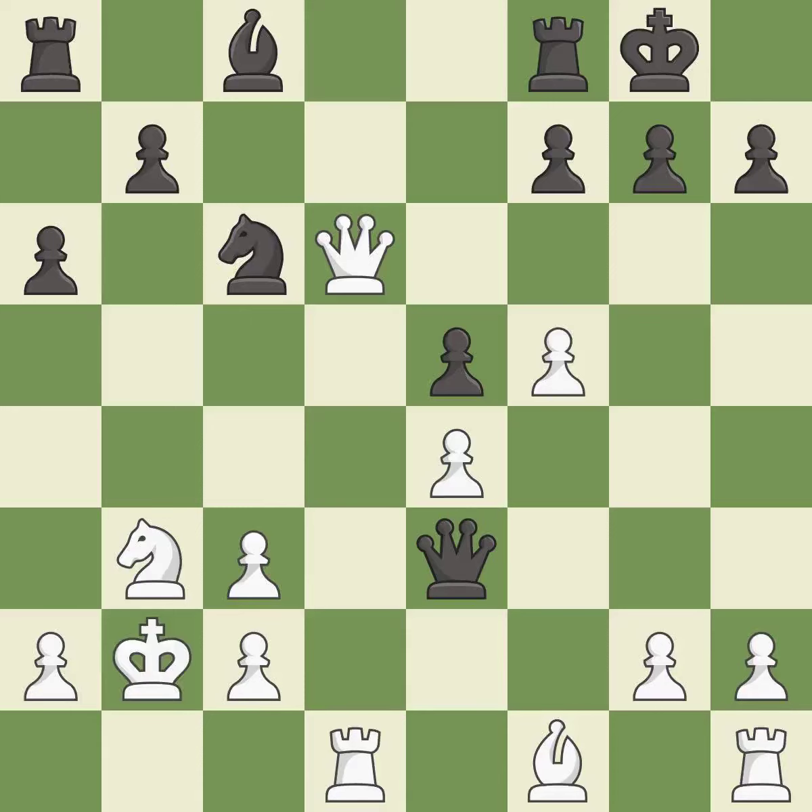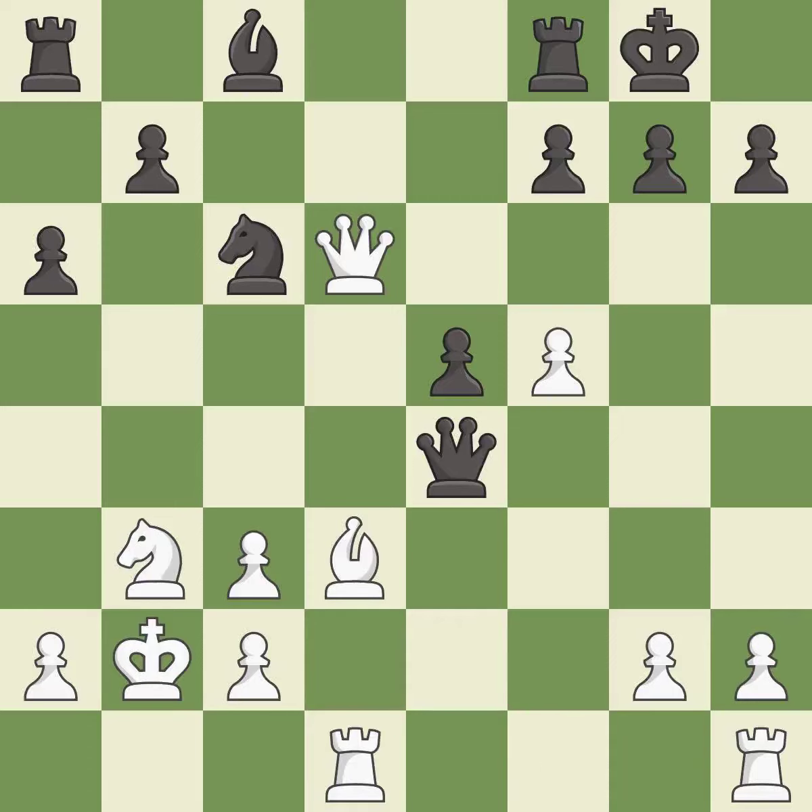This defends the attacked pawn — it is the only move that works, a great move. That pawn was free for the taking. This develops a piece while also winning a tempo on a queen — it is the only good move, a great move. This move puts the queen on a safer square. This threatens to kick a bishop — it is best.